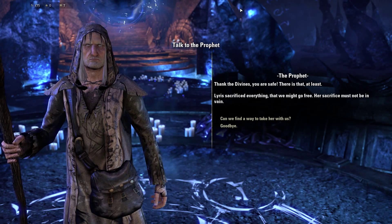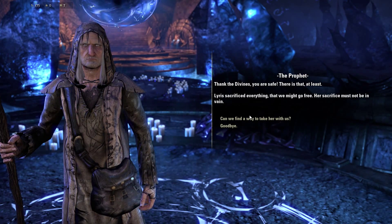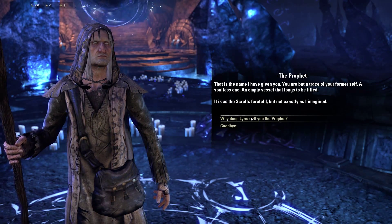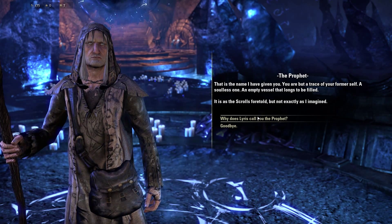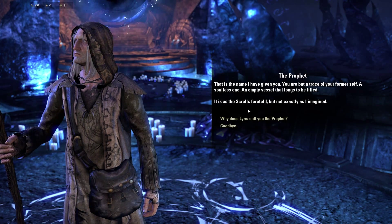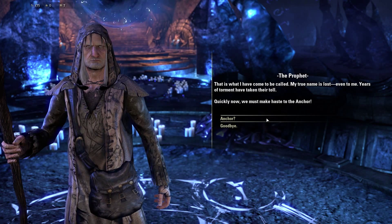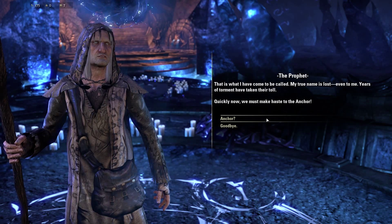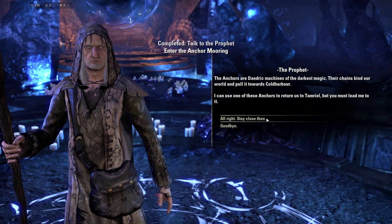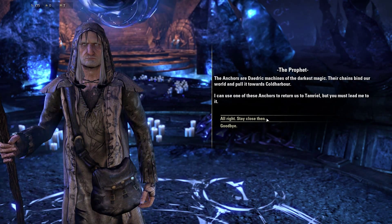'Prophet, thank the Divines you are safe.' I notice they haven't fixed that mouth clipping. 'Her sacrifice must not be in vain.' 'Can we find a way to take her with us?' 'I wish that were possible, but I promise once we escape Cold Harbor we will find a way to rescue her together.' 'Vestige — that is the name I have given you. You are but a trace of your former self, a soul, an empty vessel that longs to be filled.' His true name is lost to years of torment. 'We must destroy the dark anchors — daedric machines of the darkest magic, whose chains bind our world and pull it towards Cold Harbor.'